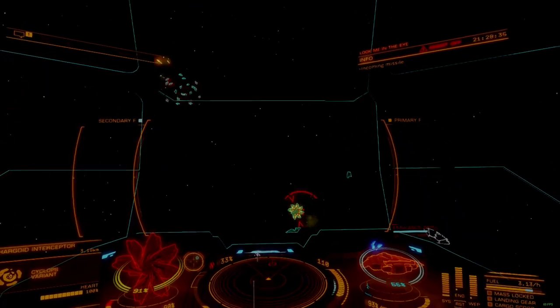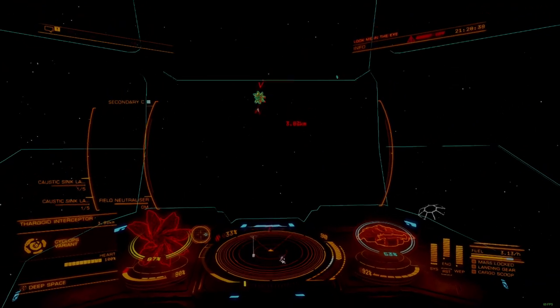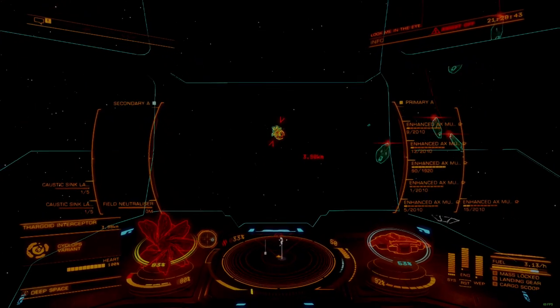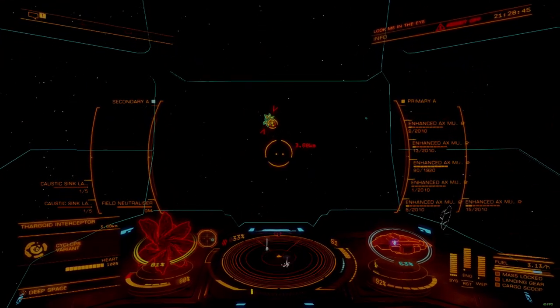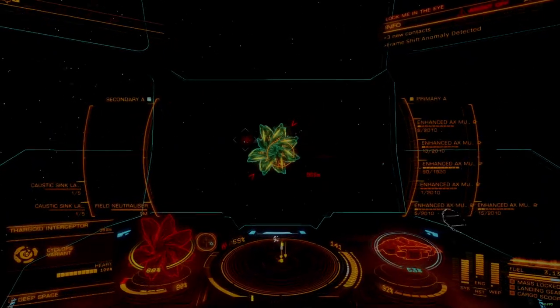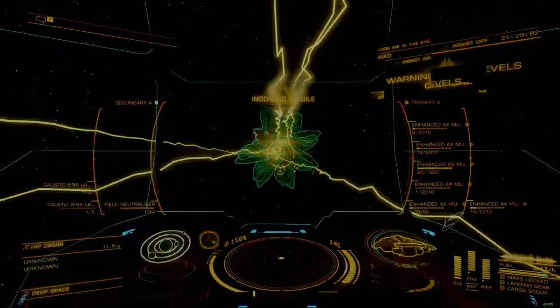SYS is short for systems, and is responsible for feeding power to your shields and utility mounts. ENG, short for engines, feeds power to your main engines and maneuvering thrusters, as well as building charge for your boost. WEP, short for weapons, controls power to the weapon hardpoints and their cooling systems.